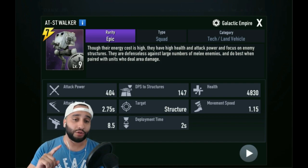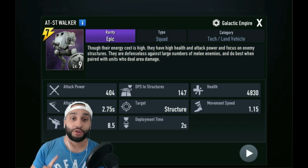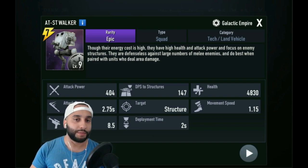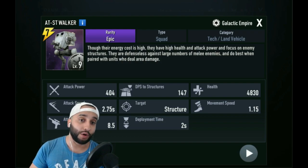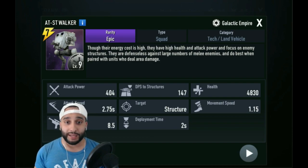I'm going to show you how to use the right amount of energy, when to use it, and how to position your units and leaders. The leaders I used for simulation were Baze, Anakin, 40th Anniversary Luke, Rey, and some Lando as well.